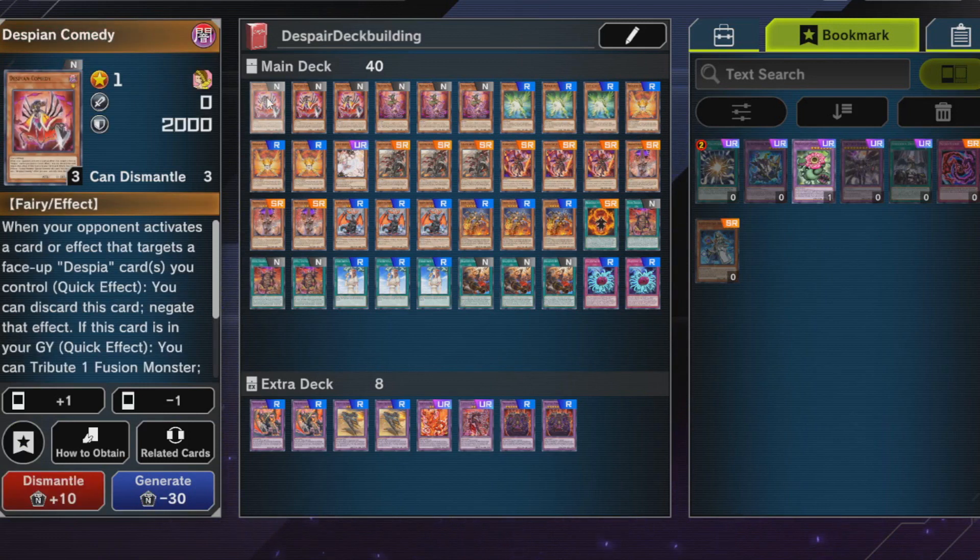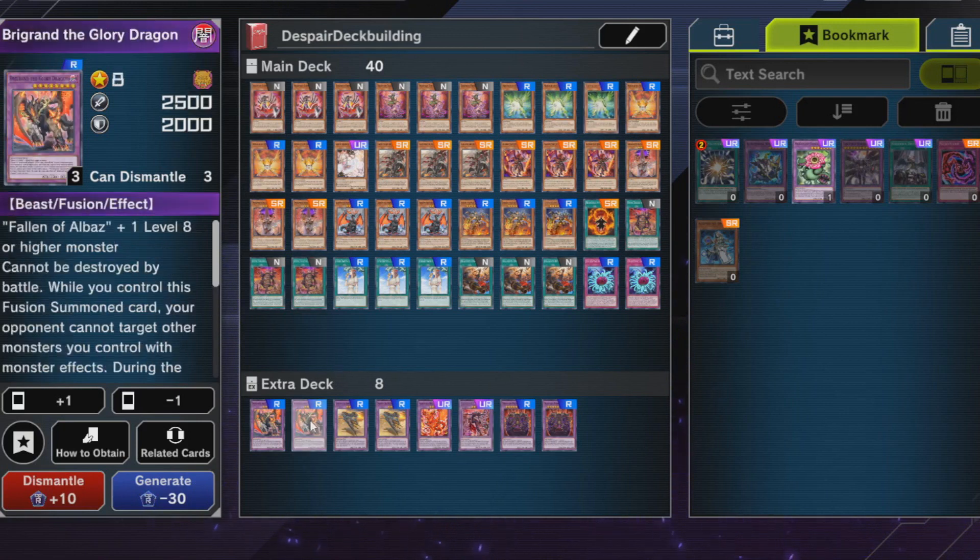Let's start with the cards. Despian Comedy is a nice card — it has a bit of protection and can potentially stop you from getting OTK'd by tributing a fusion monster. Sometimes you can dodge removal and keep a field presence alive. It can also trigger the effects of your fusion cards in the end phase.